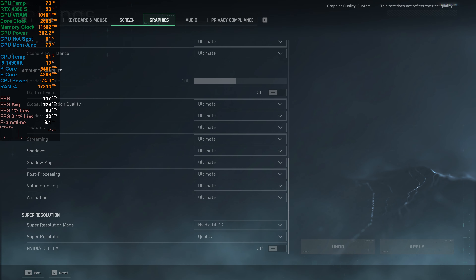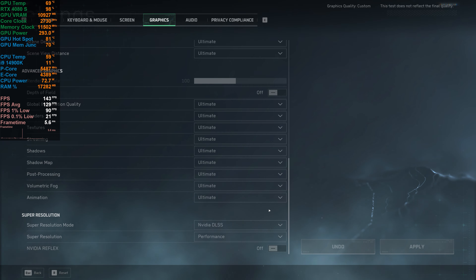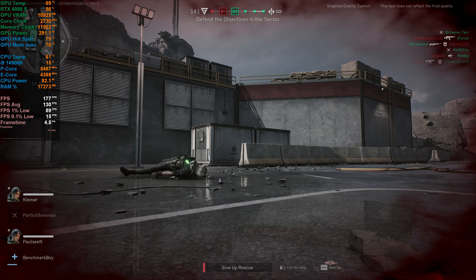Let's see — if we go down to Performance, which is the lowest DLSS setting, see what that's like. Straight away it increased our FPS to 175.